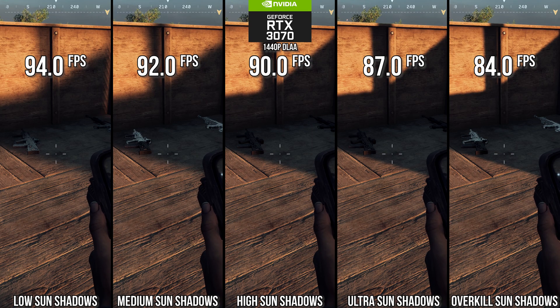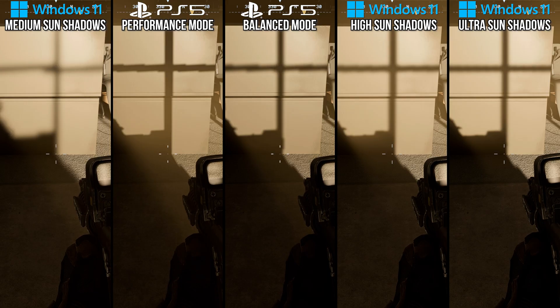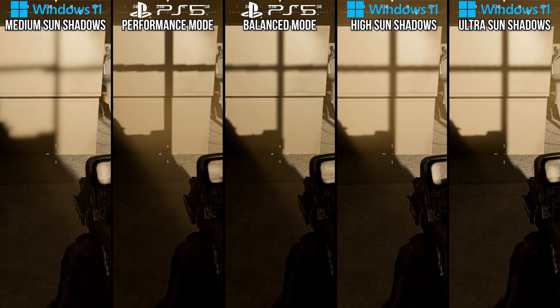I'll split my optimized settings here: I recommend high for GPUs of 3070 level and above, and medium for GPUs less capable than that. On PS5, the devs make a similar choice, with a custom setting where resolution quality is between medium and high, and the performance mode has PCF filtering turned off.